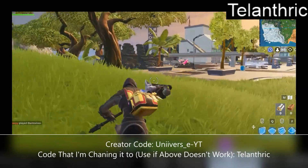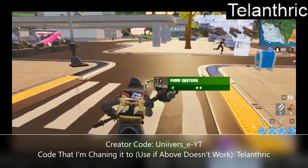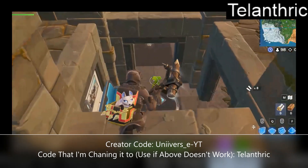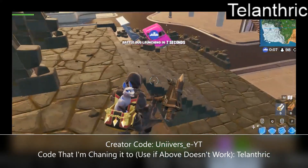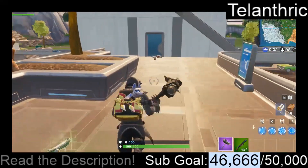First off, make sure to use my creator code in the item shop, which will be displayed on the screen. Also, I'm going to mention what I changed the code to, because the code is going to change sometime tomorrow or the day after. I'm trying to change it to my YouTube channel name, since right now it's my old Fortnite display name.